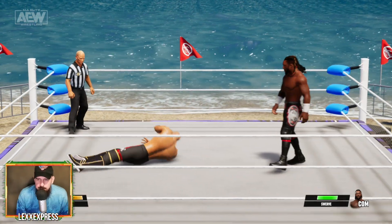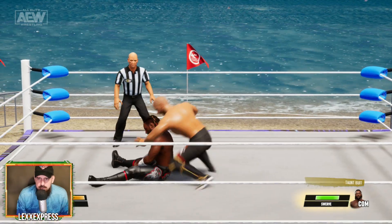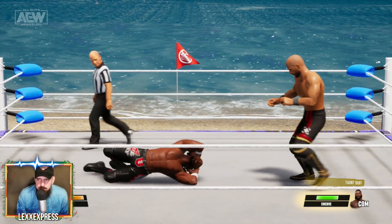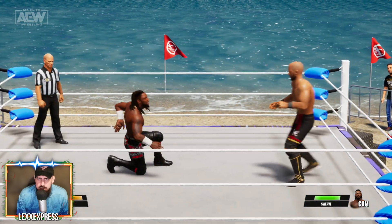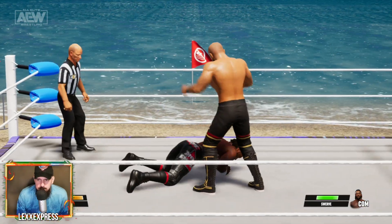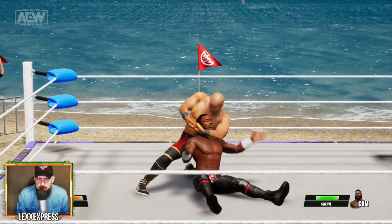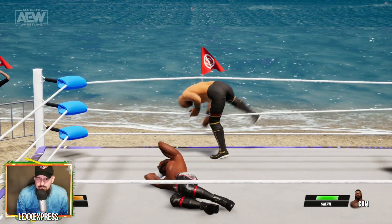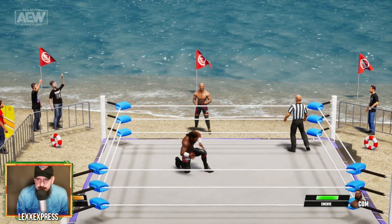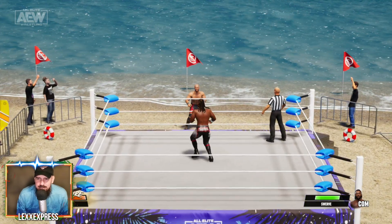That's why Swerve's the champ right now in my AEW world. Let me see what little taunts he has — okay, he has a little get up. Busting his shoulder up. Swerve, let's go outside — I'm telling you, I want to go outside. Oh, he has the signature — crack, there you go.